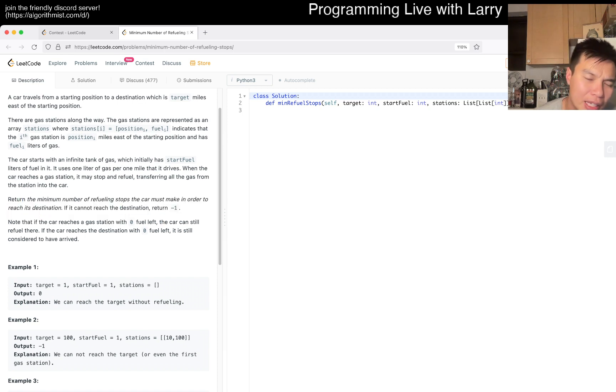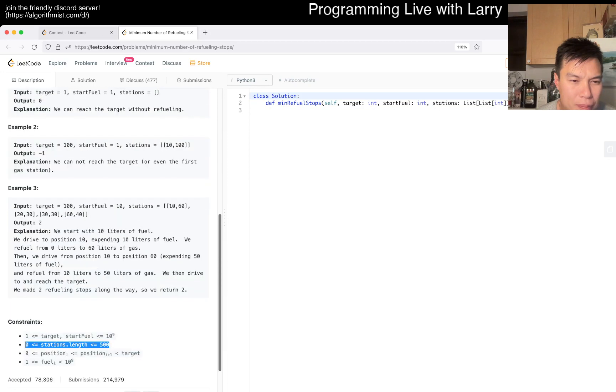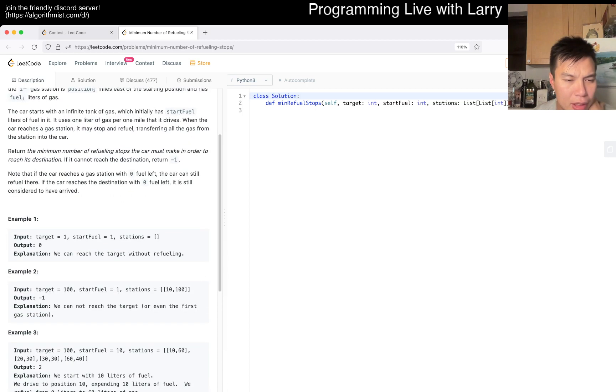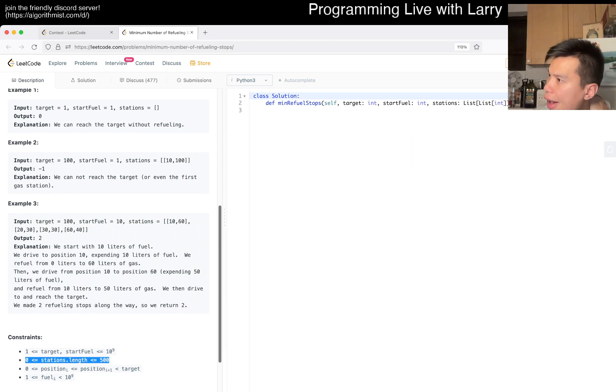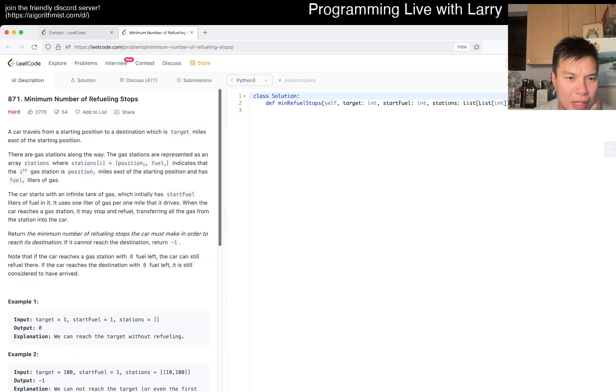So the minimum number... this is going to be dynamic programming, I guess. Let me take a look at the constraints. Yeah, 500 — dynamic programming seems reasonable. There may also be a greedy solution, but that greedy would be dependent on some conditions. These kinds of optimization problems are definitely very tricky.